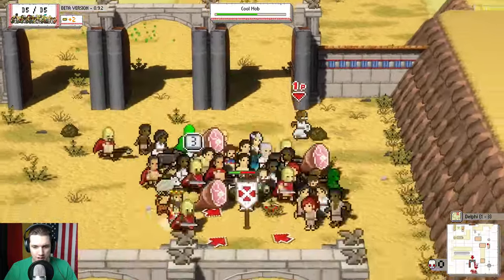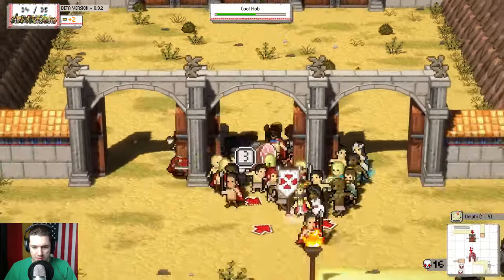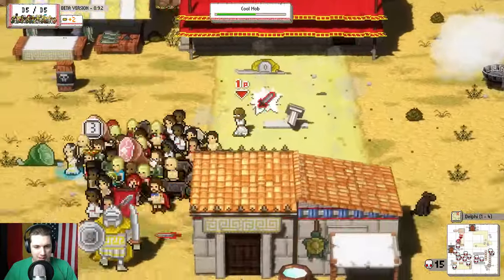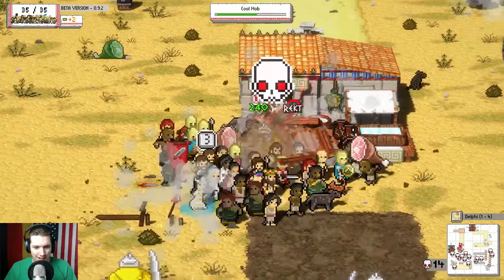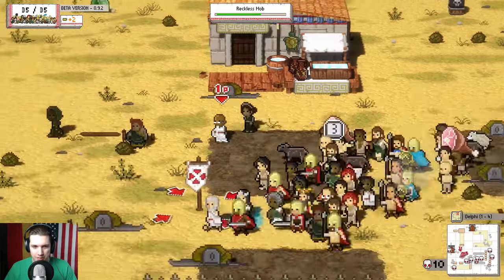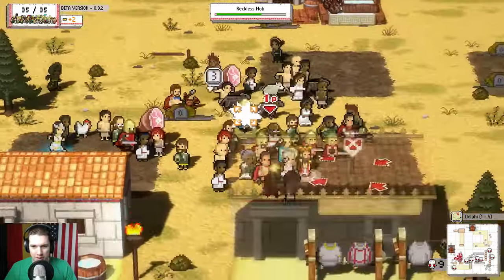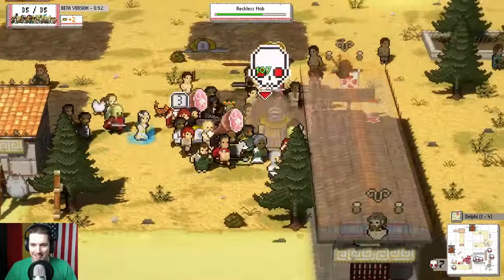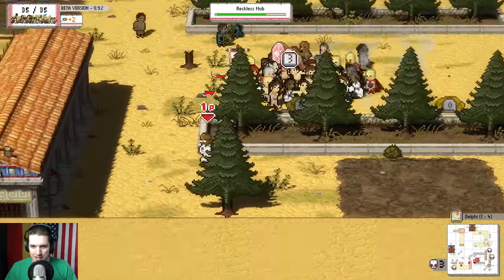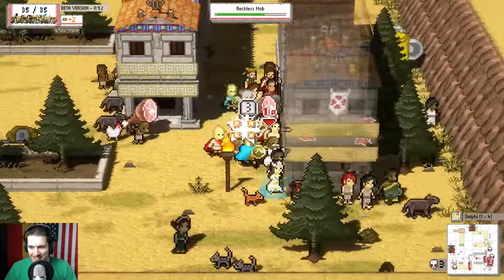We grab food and have slaves carry it. One thing I'm loving about this game is the soundtrack - it's really cool. We become a reckless mob now. We sprint to move faster and the music is bumping. We clump up using spacebar and take out more enemies spread around the area.